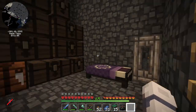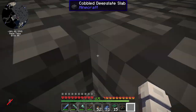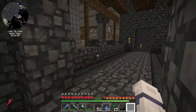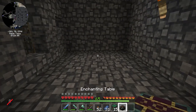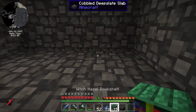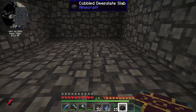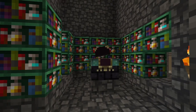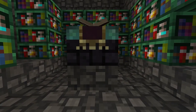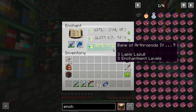Let's go up. I think we should do the enchanting table here — this is where we keep all our stuff and everything. I think here is fine. It's not going to be perfectly even because it's kind of awkward, but let's try it. I had to cut out that wall to make this work, but it does work. So let's go ahead and see what kind of enchants we can get.